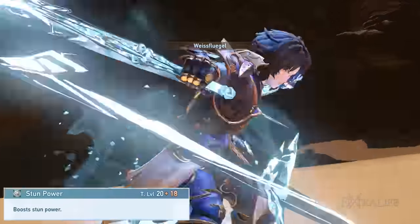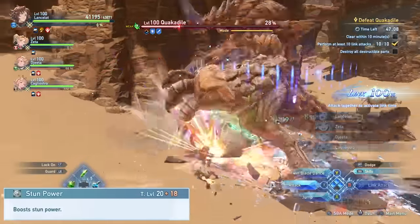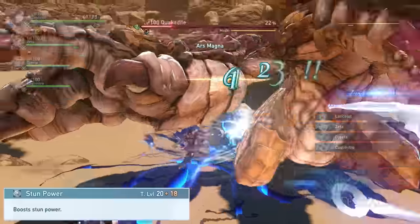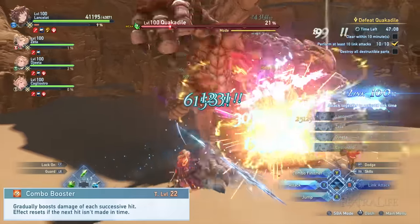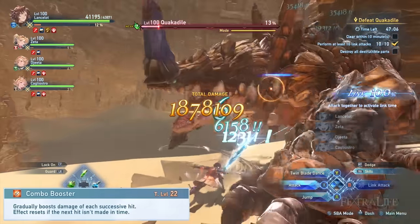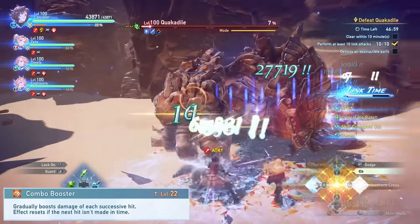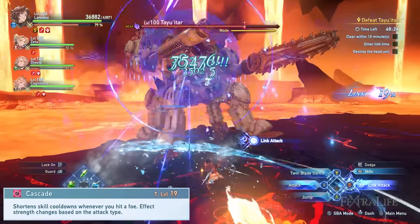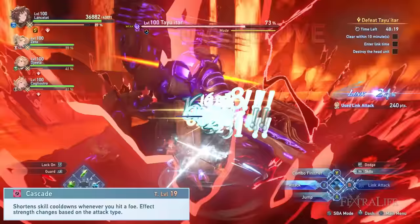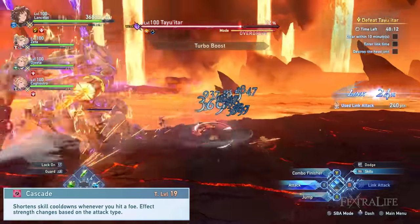We will still be equipping Lancelot with additional stun power to bolster his stunning capabilities. The Hoarfrost Blade Perseus will already provide you with insane stun power at trait levels 100 to 150. However, we need all the stun power we can get and you will preferably reach the maximum trait level cap, which is level 45. Combo Booster sigils will also work perfectly for this build — they gradually boost the user's damage for each successive hit, and Lancelot benefits greatly from this. The ideal Combo Booster trait should be level 20 and above for a minimum 80% boost to damage. Cascade sigils shorten skill cooldowns whenever the user hits a target, and with Lancelot constantly in close combat, the ideal Cascade trait level should be level 15 and above for a minimum 1.5% skill cooldown reduction per hit.